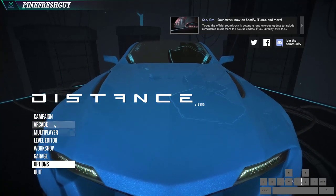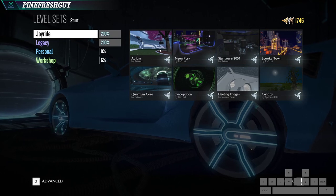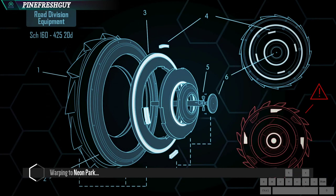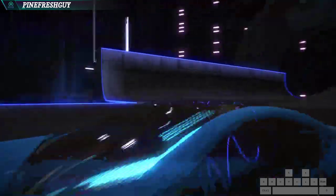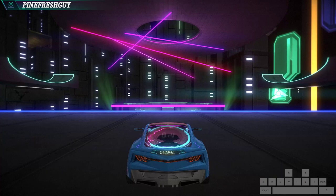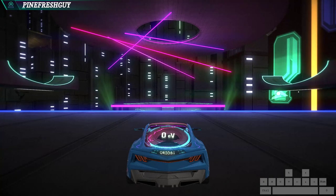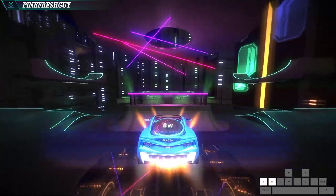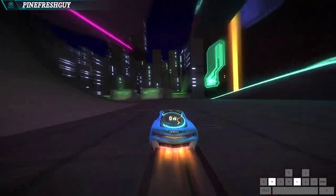I'm going to open up a stunt level quickly just to show a couple of things. I'm going to Neon Park. This is basically just to go through my keybinds if you might find it interesting. My keybinds are located at the bottom right hand corner of the screen. I found the default keybinds really difficult to get the hang of, so I basically chose something different. X is literally boost.